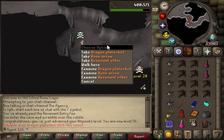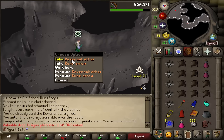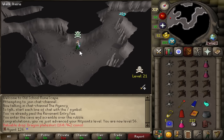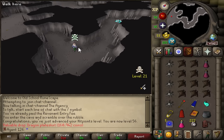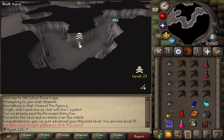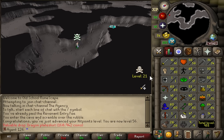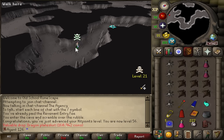No way — I got a Dragon Plate Skirt drop! I might just keep that. Unless I get another Dragon Plate leg drop, that is either straight cash or, whenever I'm 60 defense, a really good defensive piece of gear.